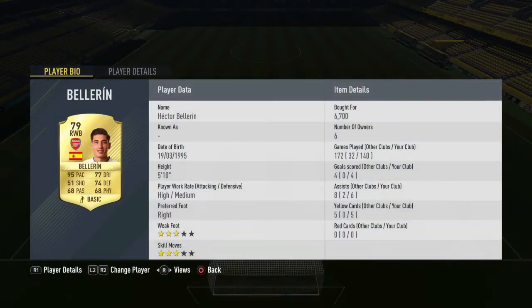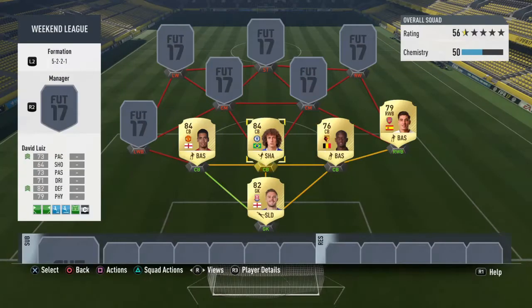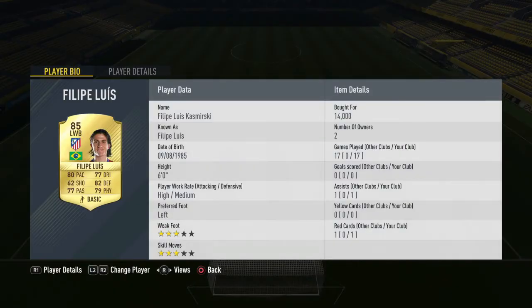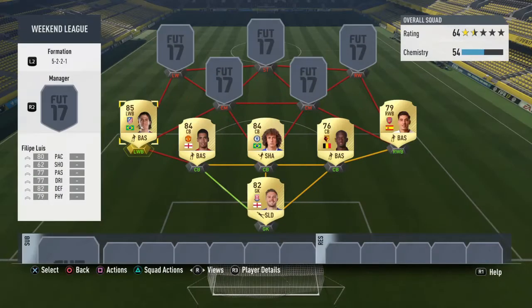Next up we have Hector Bellerin, who saves a lot of my teams. He has 140 games played, 95 pace, 77 dribbling, 74 defending — a decent card. He has got an upgrade available now that's not too expensive, though the price can go up a bit. As a wing-back that is fine. Then we have Felipe Luiz — he's a bit expensive at 14,000 coins. He's got 80 pace, 80 defending, 77 dribbling, and is very strong, pushing players off the ball.